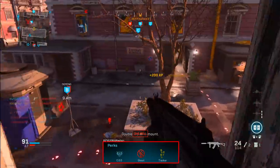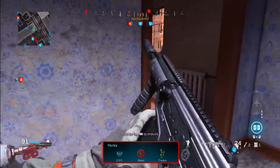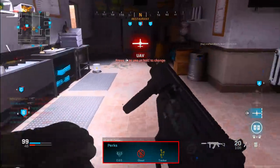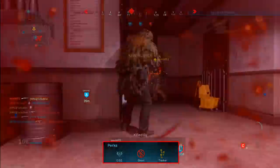Last but not least, you do want to run Dead Silence as your field upgrade. It's the fastest charging field upgrade in the game, so having it definitely benefits you if you're trying to stay as stealthy as possible. Pop it in certain situations when you're deep in the enemy spawn or about to flank somebody — that would be a really good time to use it.